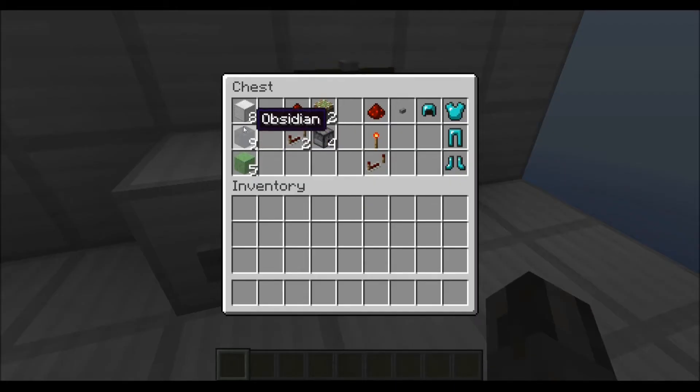If you want to build it you need some normal building blocks, 9 obsidian blocks, 5 slime blocks, 3 redstone wire, 2 redstone repeaters, 2 sticky pistons and 4 dispensers.